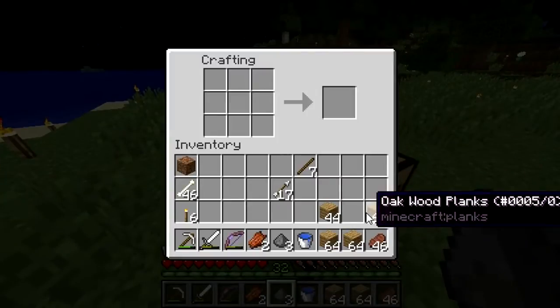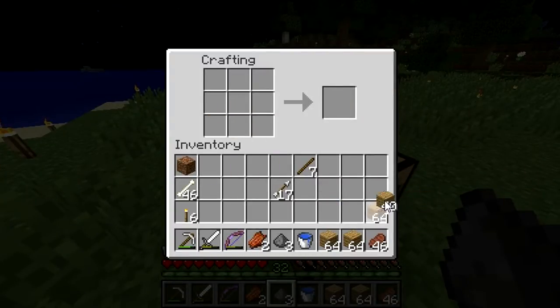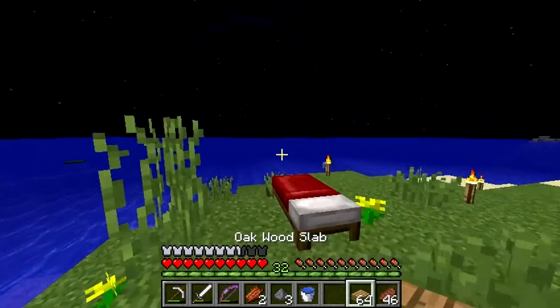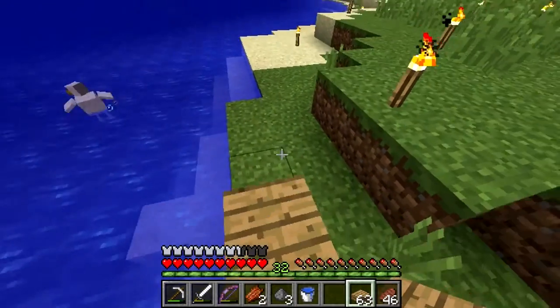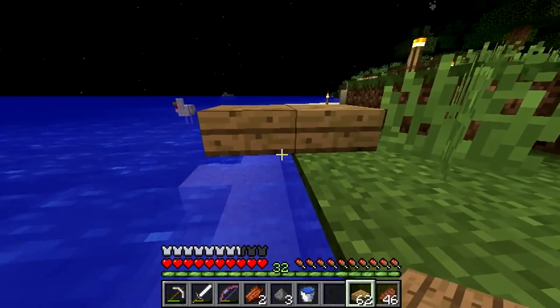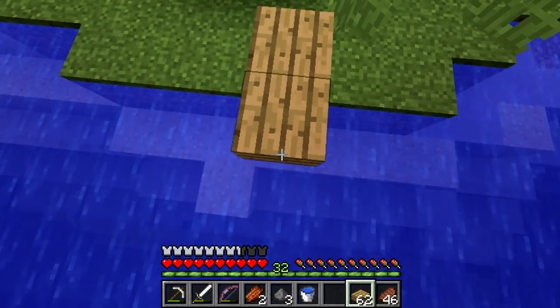We're gonna need a lot of wood, so let's get started. I have a very vague plan in my mind, and sometimes when that happens it doesn't turn out as great as I wanted. But today we're just gonna start making a line out to the ocean. I'll make it above about here — I was going to make it maybe one block above the water, but we could change that.